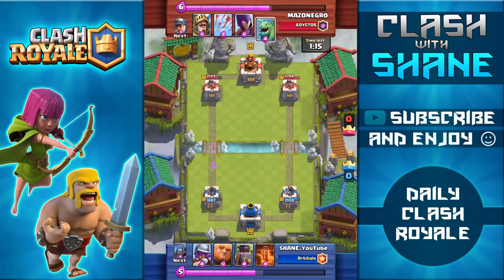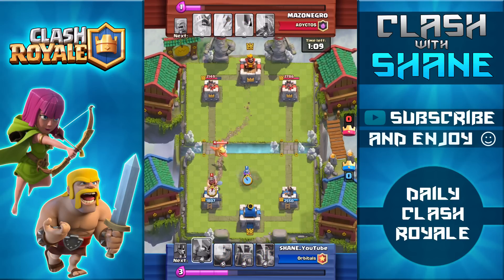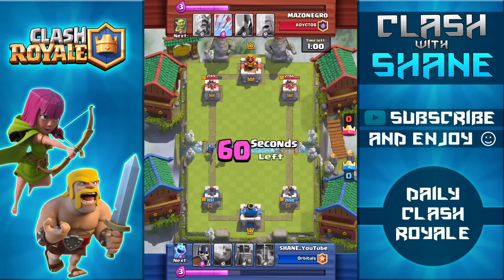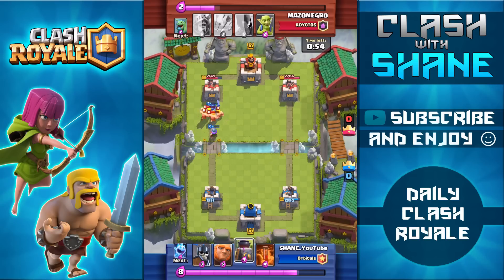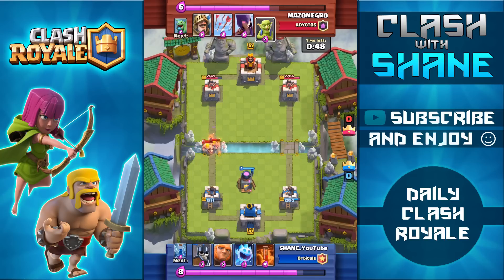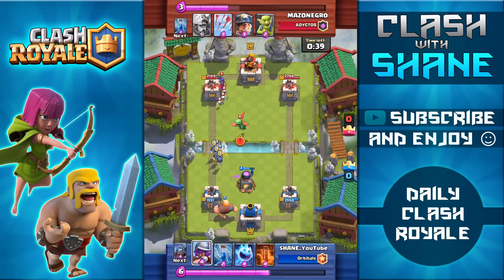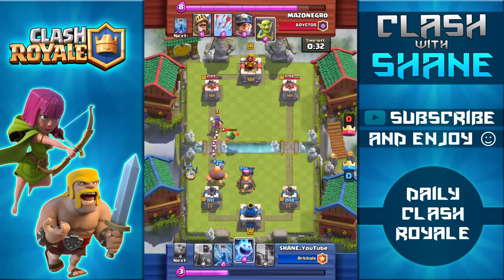Right here I'm going to pull back and play it safe, wait for my elixir to build up. He drops down a baby dragon — I'll use my musketeer to counter it and my mini pekka to counter the miner. He does some decent damage bringing my tower to 1500 health, but I have a little counter push going with the mini pekka and musketeer. Now we're in double elixir period — time to set up strong pushes. I have a furnace in the middle of my base with a giant coming in the back.